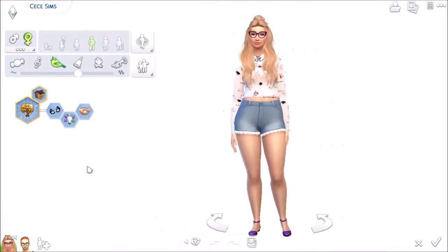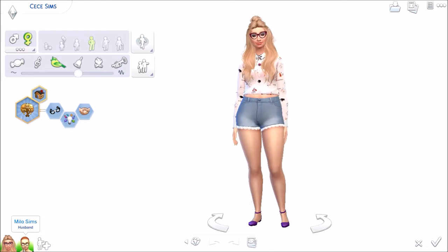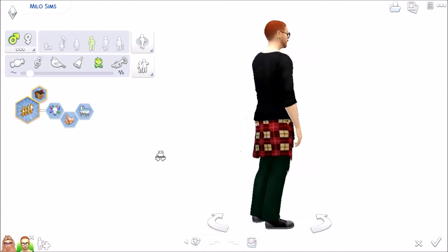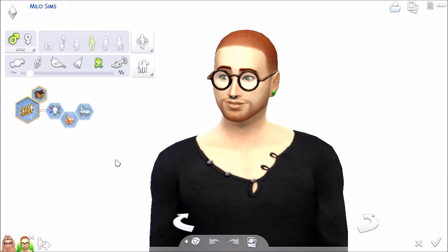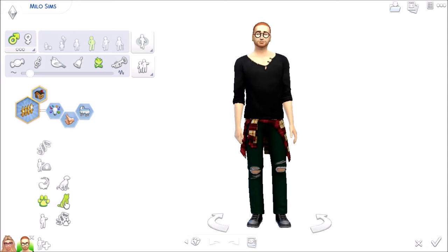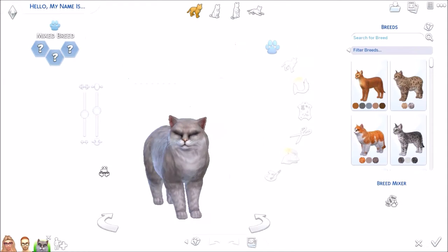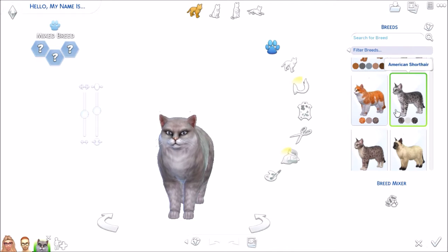Hey Sims guys, it's Cece and welcome to a brand new Create-A-Sim — and it's new in a lot of ways actually, because I just got the brand new Cats and Dogs pack courtesy of EA. They gave me a free code and it is absolutely amazing. I am so excited to show you this video.